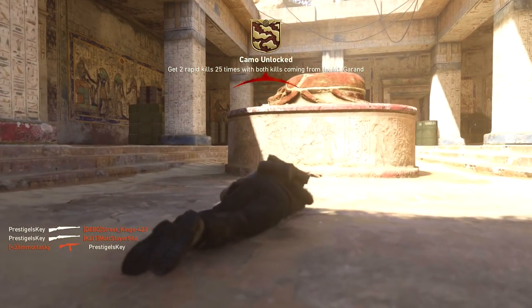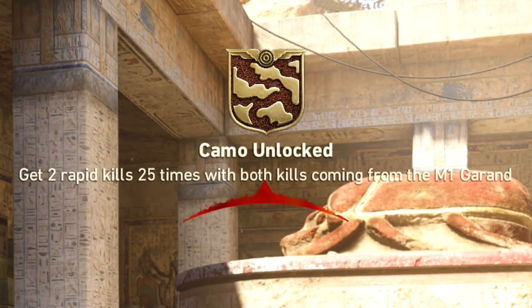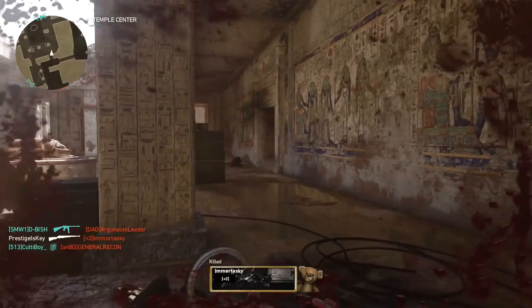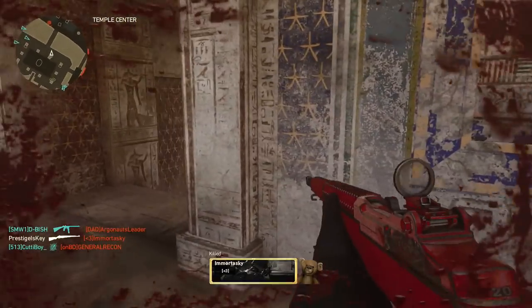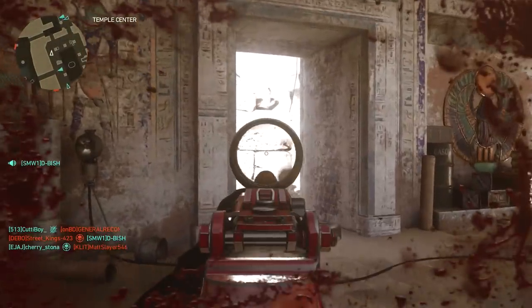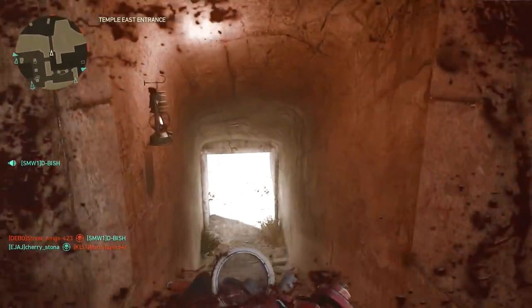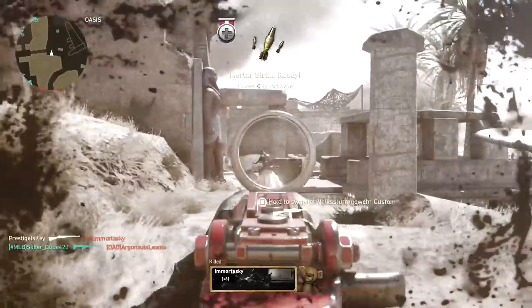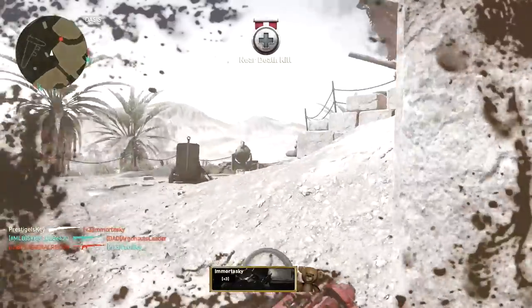And if you take a look at this part of the gameplay right here, you can see that I ended up completing a camouflage challenge for my M1 Garand. Now throughout the rest of this gameplay, I started to think maybe it was just a glitch, maybe it's because I'm using a red dot sight and it accidentally showed as a camouflage challenge — but it was get 25 double kills, which is a challenge we've never seen before.